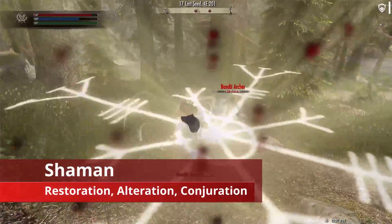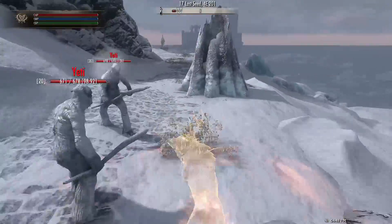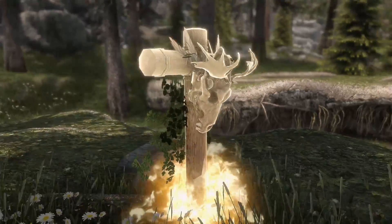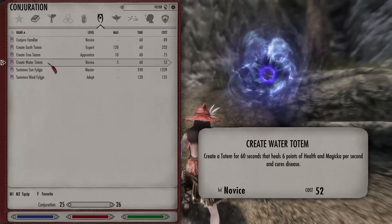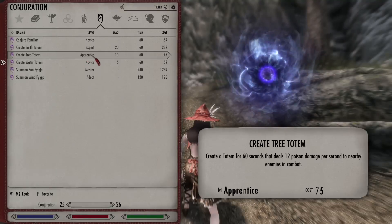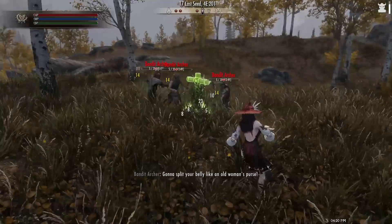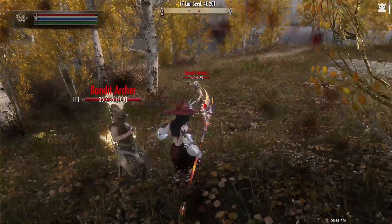Shaman uses three schools of magic: Restoration, Alteration, and Conjuration. Let us begin with Conjuration. Shaman's Conjuration consists of two different types. One type summons static totems, each with a different effect. Create Water Totem heals the player's health and magicka, as well as curing disease. Create Tree Totem deals poison damage to nearby enemies over time when in combat. Create Earth Totem sends out a shockwave every 7 seconds.